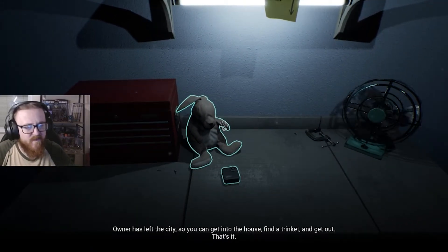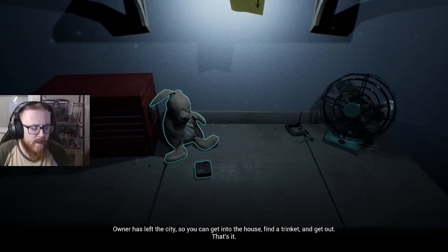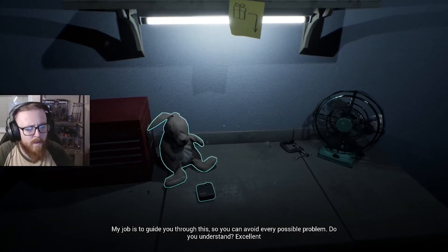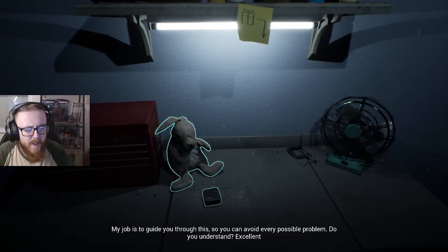Okay, your job is simple. Owner has left the city, so you can get into the house, find a trinket, and get out. That's it. My job is to guide you through this, so you can avoid every possible problem. Did I open the wrong game? This is a thief simulator?